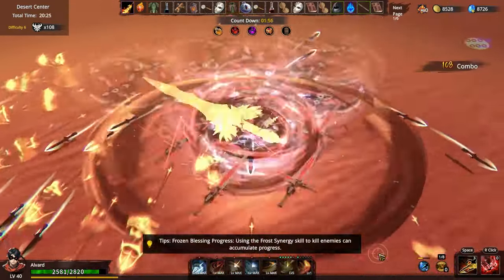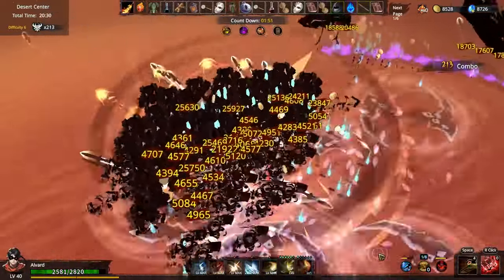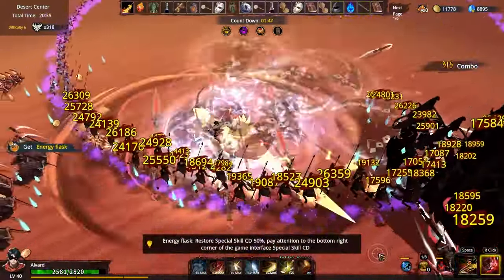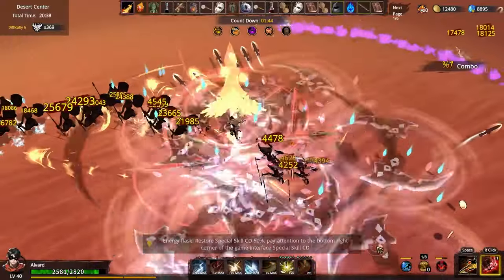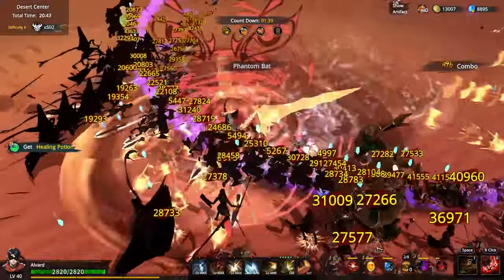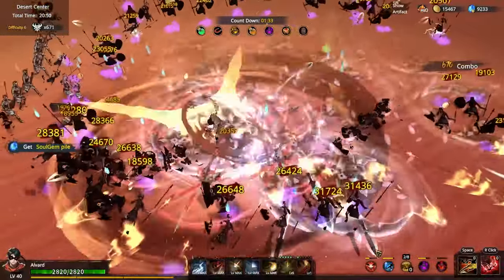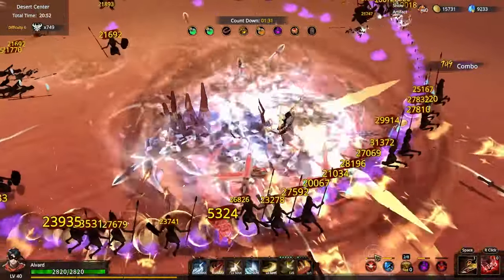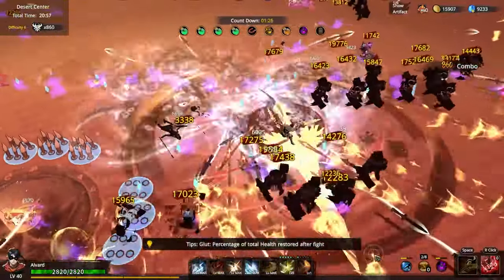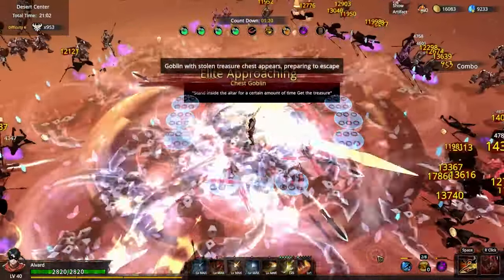They're dead. There's a damage buff and a cooldown buff up there. Such a cool animation. Look at that — 40,000 damage on a crit though. I saw that. Javelin's popping off. Look at that Javelin animation. That's pretty sick. What a run. We got this.